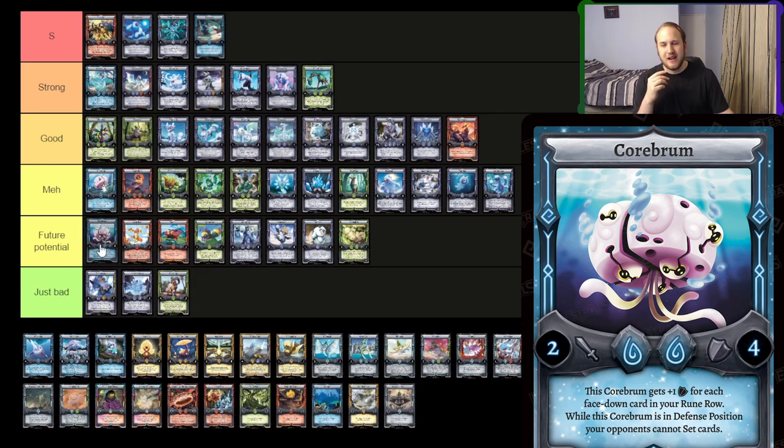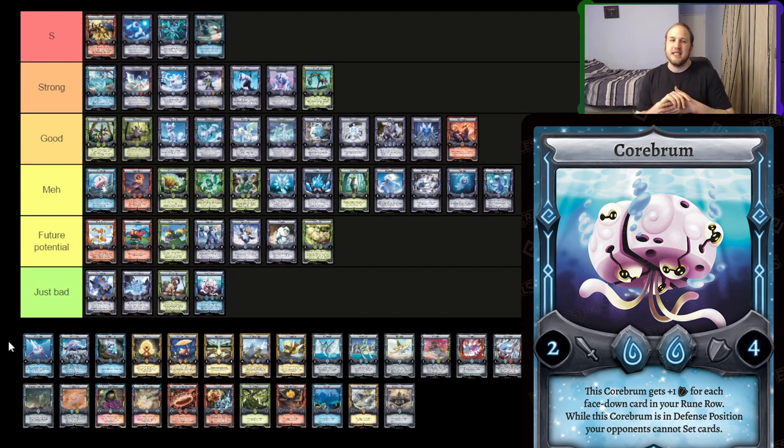Coribrum — I think it's just bad. I think it's kind of slow and clunky. Your opponent can't set stuff, but if they've already set stuff, they've got it. Its defense is still kind of low even with the buff from having face-down sets. If you go first, you do Tad Puff ascending off a Tad Puff, you're going to get this at max to like seven or six defense. You're not going to get it super high on defense. Then what do you do — you try to ascend out of it? It's gummy, it doesn't really do much on its own, and if you do anything after like turn one it's almost useless. I don't think you run it in your deck.